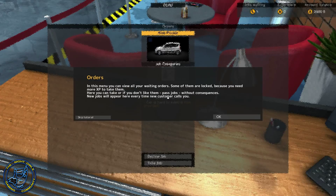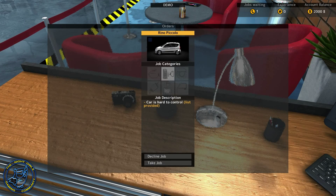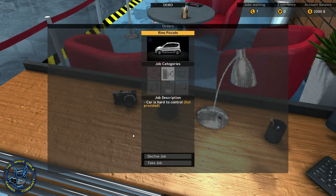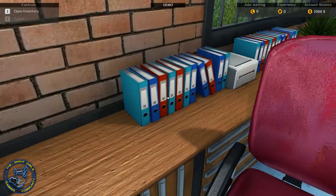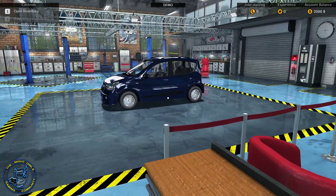Phone rings - that's where we get our jobs from, the phone. Okay, XP right. Reno Piccolo car is hard to control - list provided. Let's take the job. Now we don't have to keep going back to the phone though. The orders will sit there until it is time to get another car, so there's our car that we're working on.